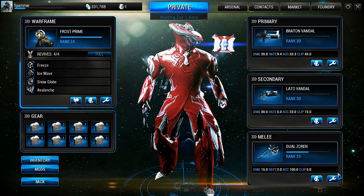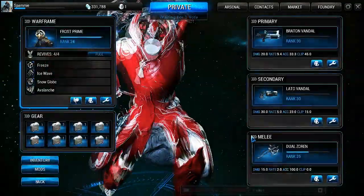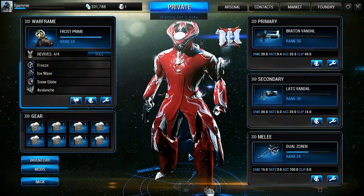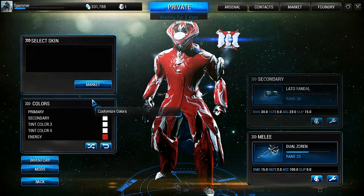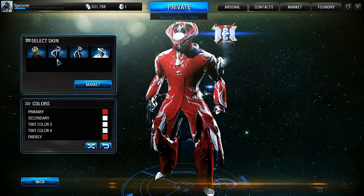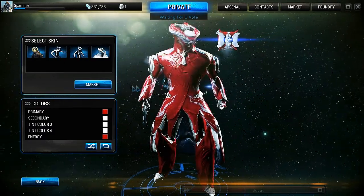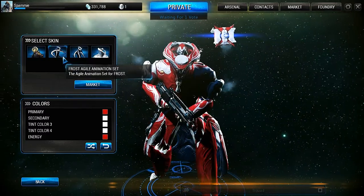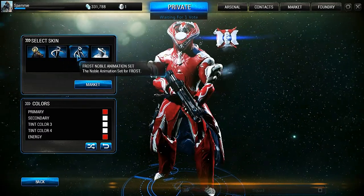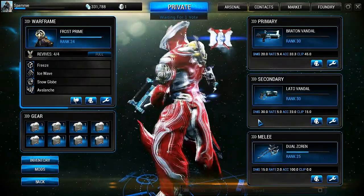Dual Zorans are for traveling, and this is pretty much the loadout for Excalibur which I plan to use in the future. During the last few updates, they added something really interesting — you get to select an animation when you're going to be inactive, for example Frost Agile Animation and Noble Animation, and this is available for all other frames as well.